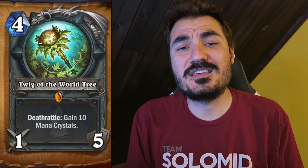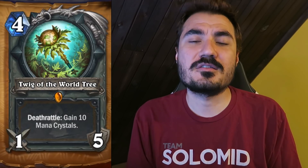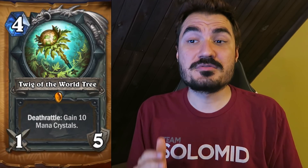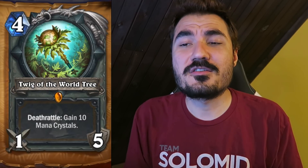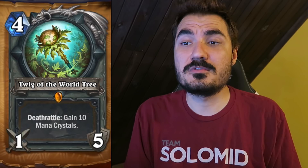A lot of interesting and crazy cards out this week. To kick it off we have Twig of the World Tree. This is one of the most interesting and important cards I've seen so far from Kobolds and Catacombs, because it actually counters weapon removal — kind of, more or less. It's a four mana Druid legendary weapon, a 1-5, and when you lose the weapon, you gain 10 mana crystals. It costs four mana, and we know how powerful Druid can be with an unfair mana advantage.